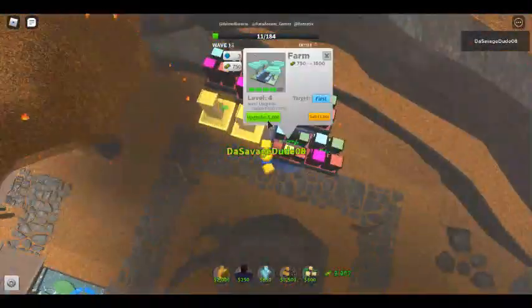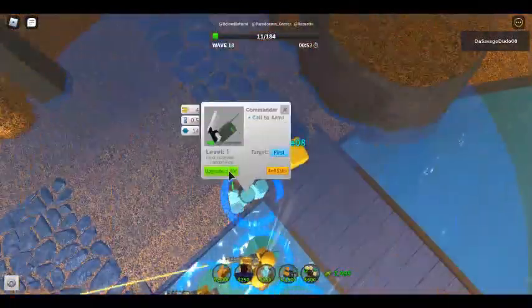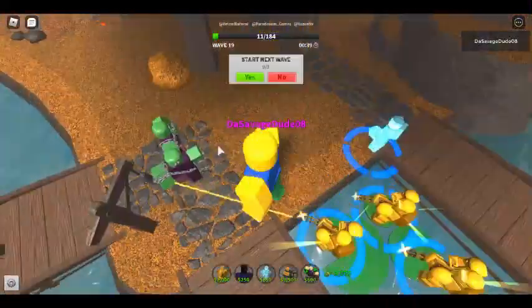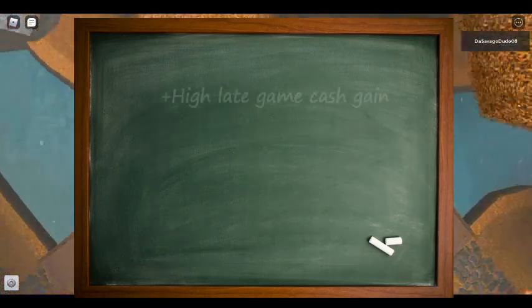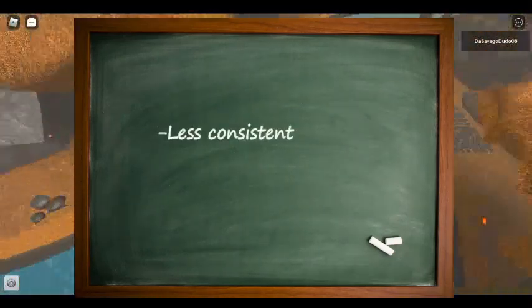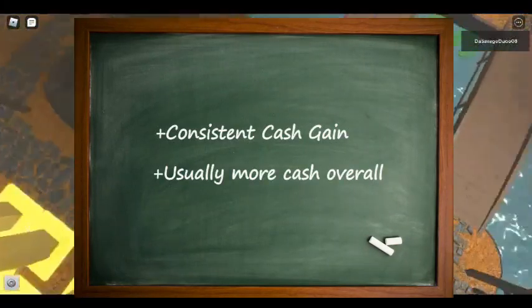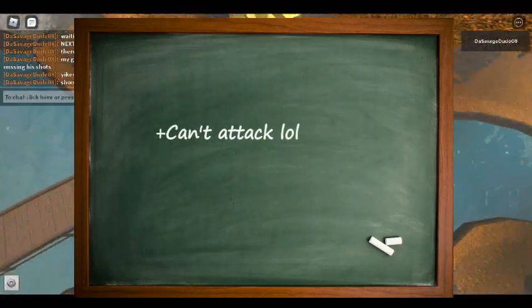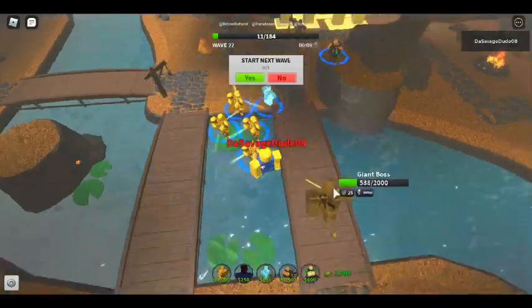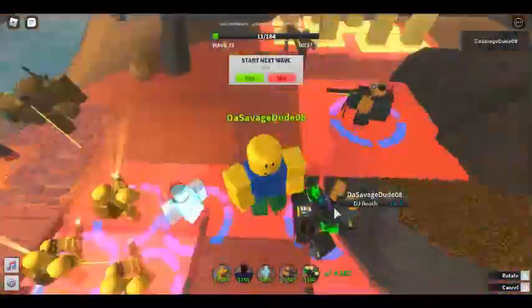Here's where things start getting off the rails. You have your damage and your support, but you can't place any towers if you can't afford it. The next tower you need is your eco tower — either cowboy or farm. The cowboy has high late game cash gain, it attacks, it works as early game defense, and it detects hiddens. However, it's less consistent, harder to use, and usually gets less cash overall. Farm, on the other hand, has consistent cash gain, usually gets more cash overall, and is easy to use — however, it can't attack at all. Ultimately, the choice is up to you. Farm is better for beginners, but if you're planning on using normal cowboy and not the golden version, farm is definitely the better choice.